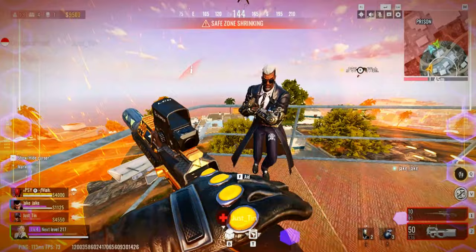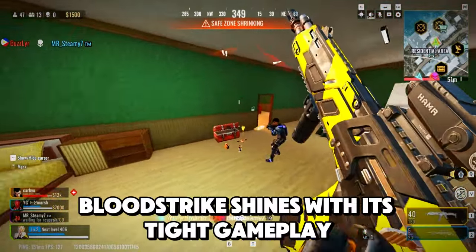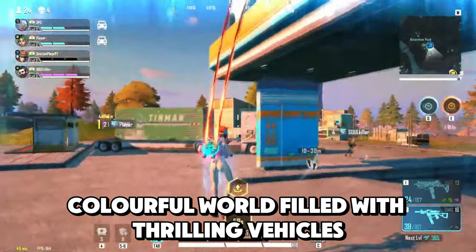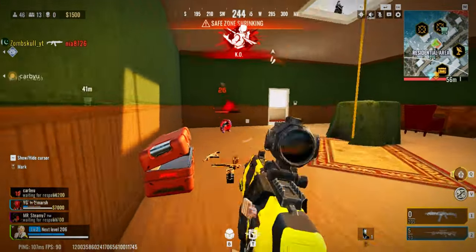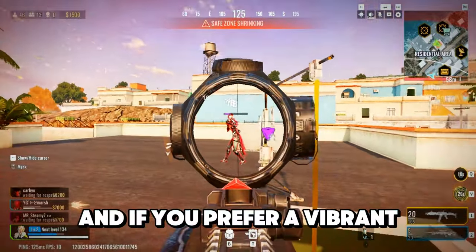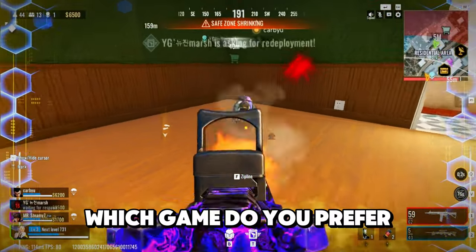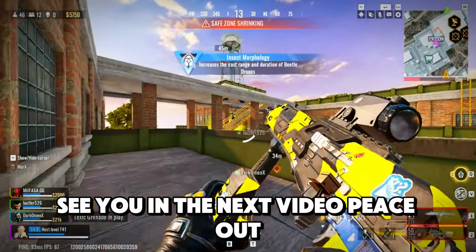Let's break it down. Bloodstrike and Farlight 84 are both amazing games with unique strengths and weaknesses. Bloodstrike shines with its tight gameplay, dedicated community, and active developers, while Farlight 84 offers an exciting, colorful world filled with thrilling vehicles and innovative mechanics. The final score is Bloodstrike 4, Farlight 84 4 — it's a tie! If you enjoy fast-paced shooters with a passionate community, you should definitely check out Bloodstrike. And if you prefer a vibrant, futuristic experience with a fresh twist, give Farlight 84 a try. That's it for today's comparison. Which game do you prefer? Let me know in the comments. Don't forget to like and subscribe for more content. See you in the next video. Peace out.